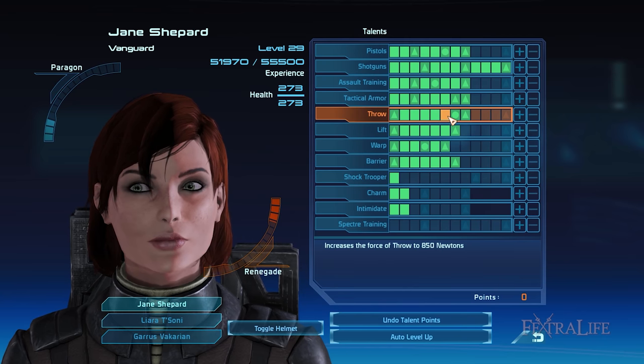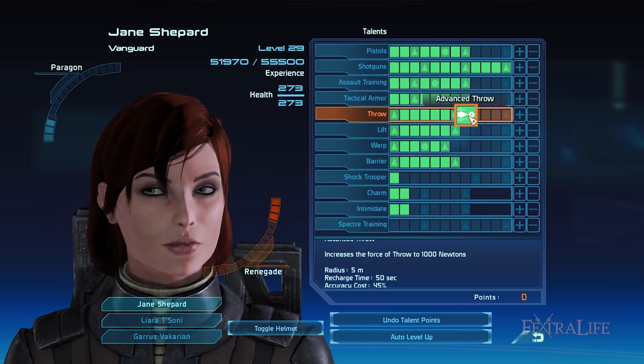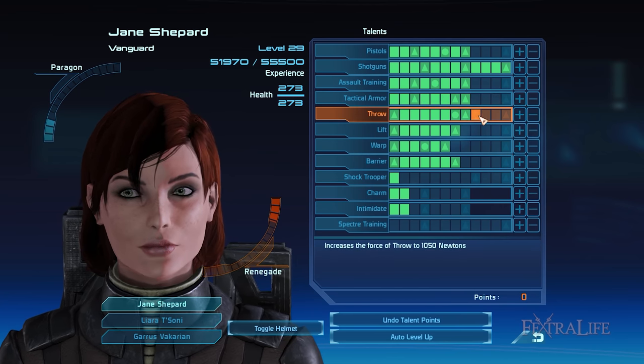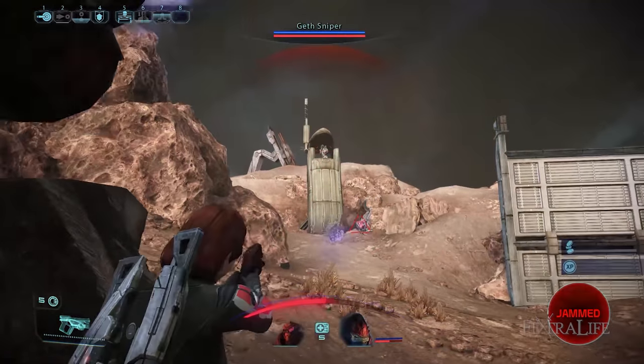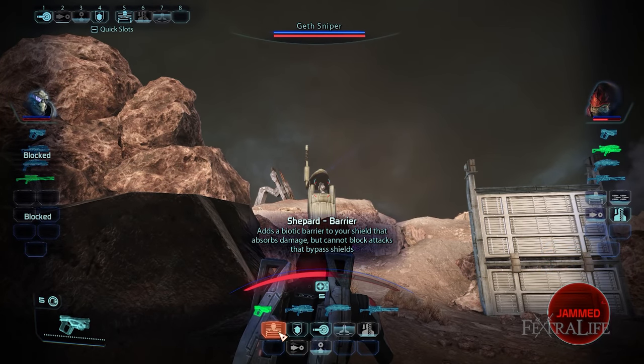You can also guarantee the enemy's death by flinging them off ledges. There are only some exceptions such as the Geth rocket drones and Geth armatures that are immune to knockback effects due to their flying capabilities and heavy weights. Other than these, Throw is a very effective way to deal with clutch situations.